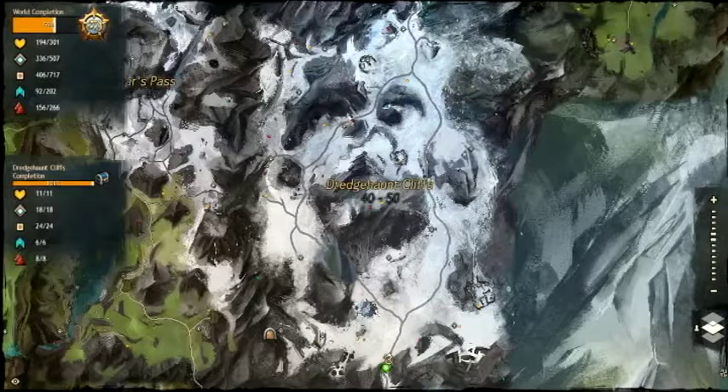Hello guys and welcome back to Gaming with Muffins. Today we've got another Guild Wars 2 Vista Guide, this time in Dredge Haunt Cliffs. There are 8 vistas and a full jumping puzzle, and we're going from North East to South West, so let's take a look.